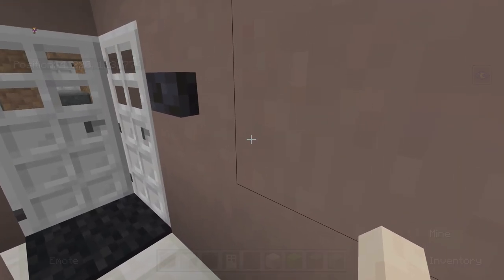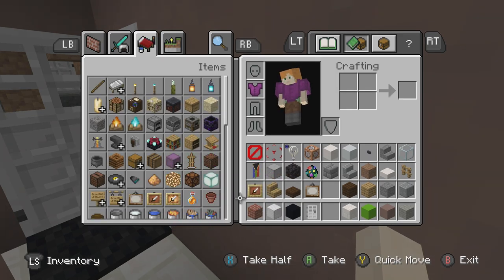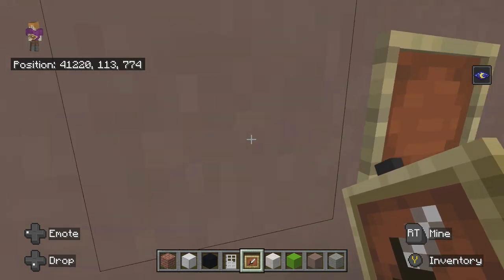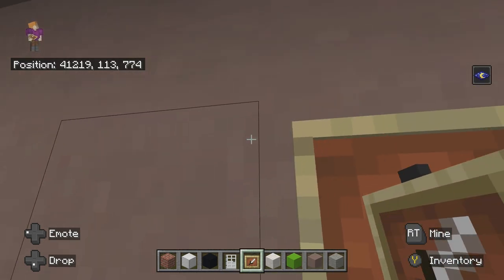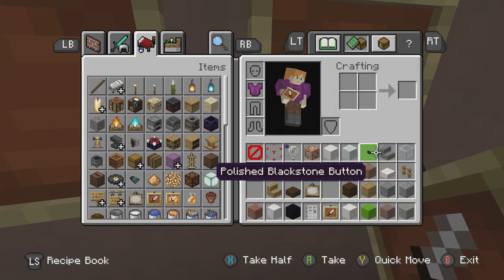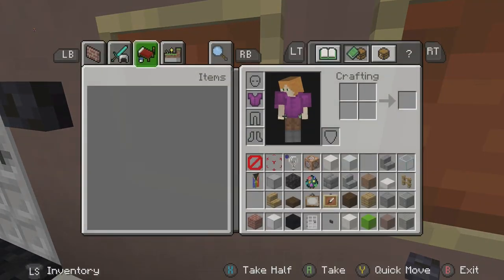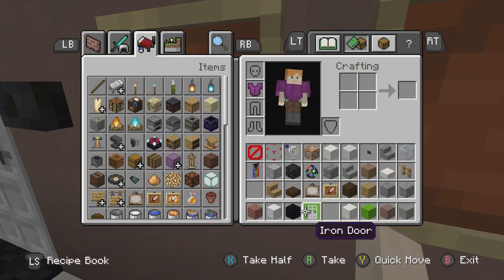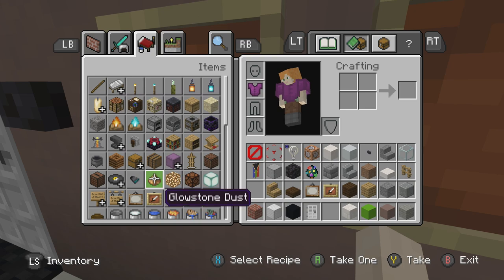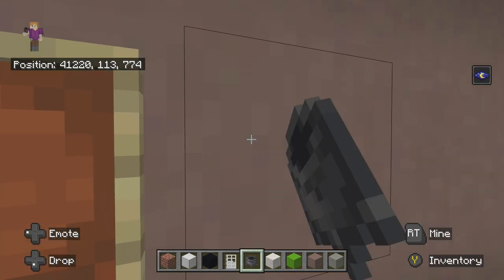Alright, basically there's like — oh my gosh, Marvel scared me — there's like hanging coats. Oh, I can't put an item frame there. Actually I can, if I just move the button, because they're iron doors but that's how they actually look. Basically in here there are like blue coats — let me see the video for a second. Yeah, there's one blue coat.